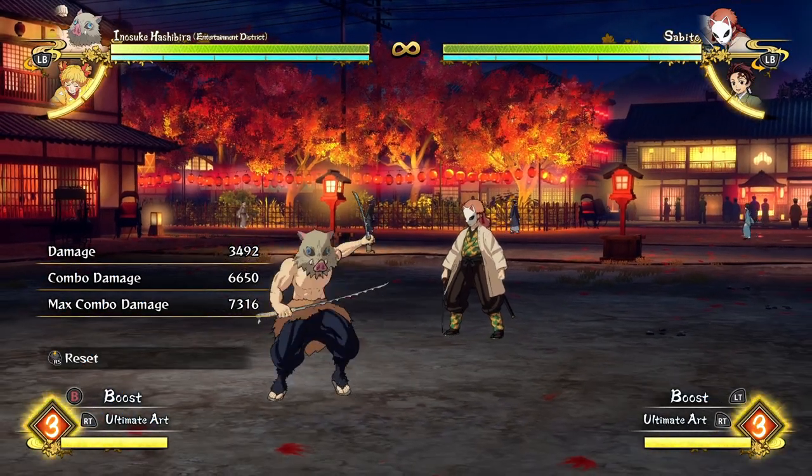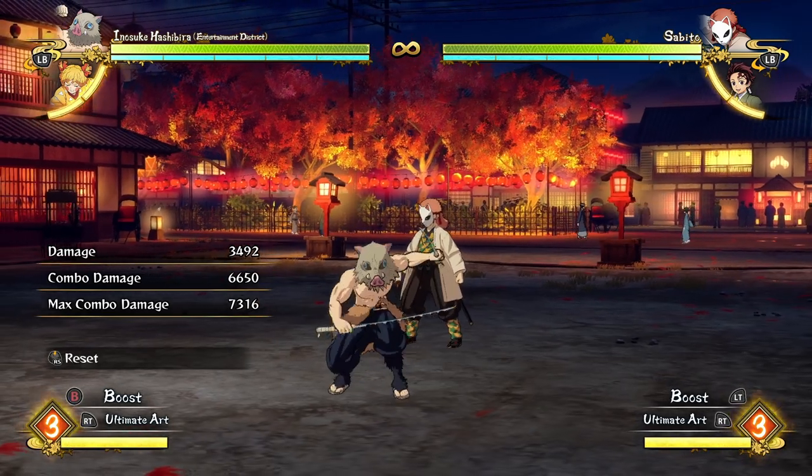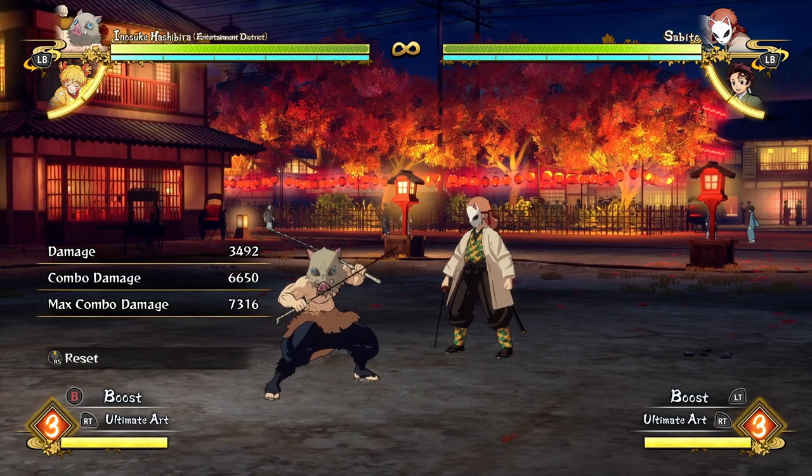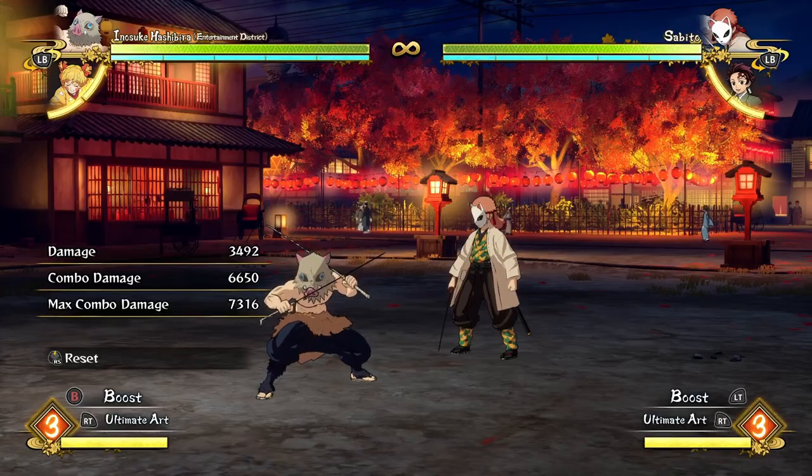Hello everyone, this is Mr. Rob Ronin here again. Today we're talking combos for Inosuke Hashira in Entertainment District style. Just like Entertainment District Tanjiro, Inosuke has basically two combo routes he's going to be taking.